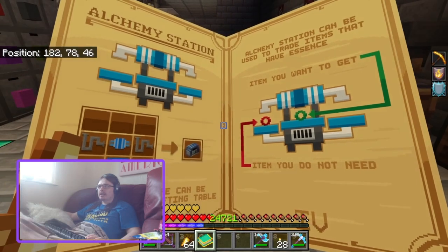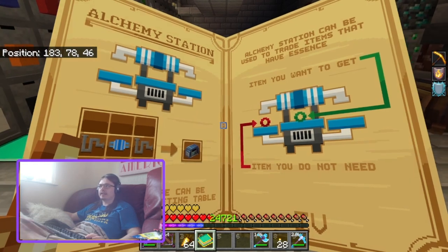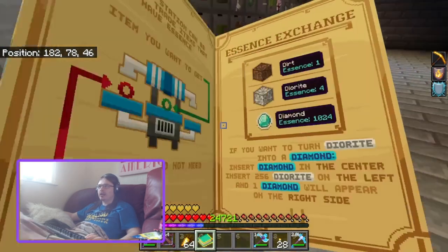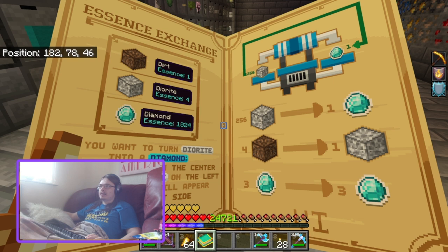The alchemy station can be used to trade items. Items that have essence — the items you want to get go in the center, and items you do not need go on the left-hand side. So if you want to turn diorite into diamonds, insert a diamond in the center, insert 256 diorite on the left, and one diamond will appear on the right-hand side. You can see 256 of that for one diamond, four of that for one diorite, and three diamonds for three diamonds.